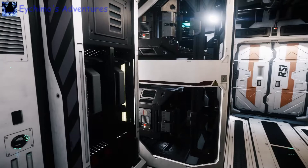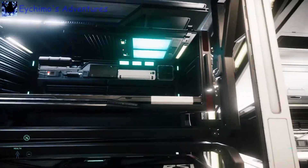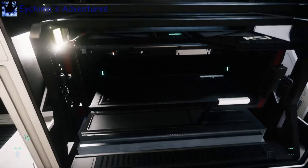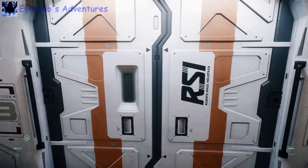We have four bunks. As I said, there are four. They also double as escape pods — six in total, I understand. If you've got five people on board and you're wanting to save out in the PU, I can see that being an issue. Now we're looking at the cargo hold.